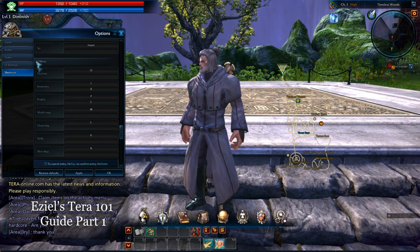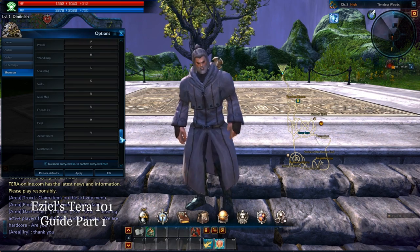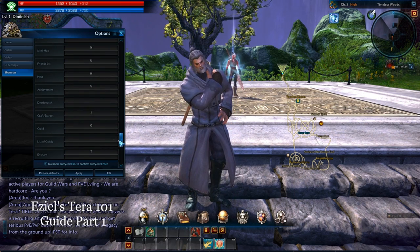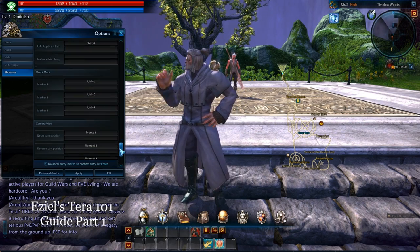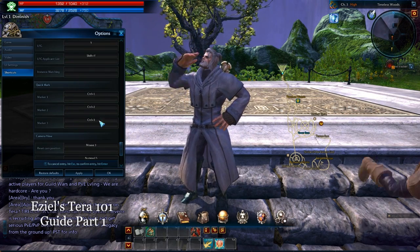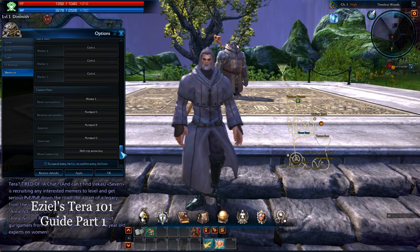UI options there, your UI menu options, inventory profile. You could just go through this and most of this is pretty self-explanatory. Some of these don't have binding keys to them — you could bind those, as you see. And ones you'll use mostly maybe are these marks 1 through 3, whichever works best for you when you're calling out different things.